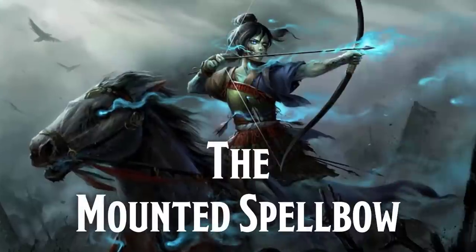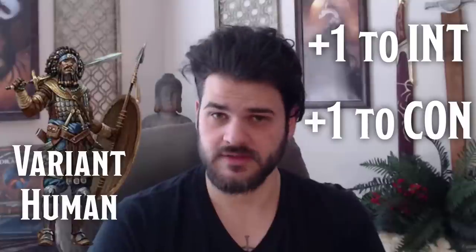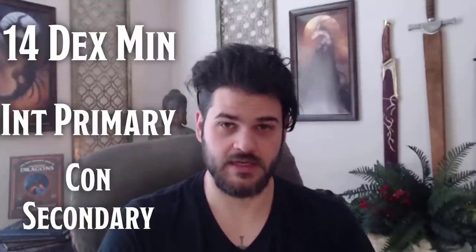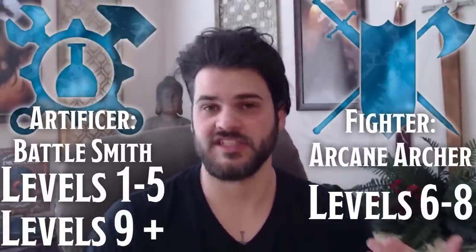So what I came up with was the mounted spell bow. In order to play the mounted spell bow, we're going to want to be a variant human, taking a plus one in intelligence and plus one in constitution, and then taking ritual caster wizard. We're going to want to make sure we have 14 in dexterity because we are going to be rocking medium armor. Then we're going to take intelligence as our primary and constitution as our secondary. Our first five levels are going to go into battle smith, then three into arcane archer, and then back into battle smith for the rest of our career.